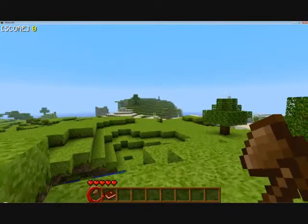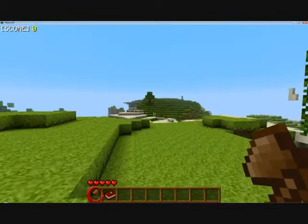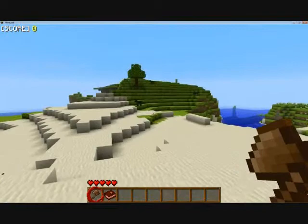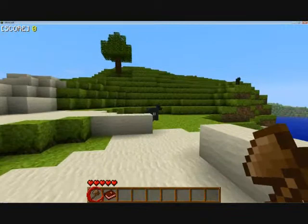That looks like a pretty good hill. Why don't we dig into this hill over here for our first shelter? If you've never played Minecraft, the goal is to survive. There are some Black Panthers on there which, if I remember correctly, are aggressive towards the player. I guess we'll find out — it's not like I have anything to lose. It's my first time.